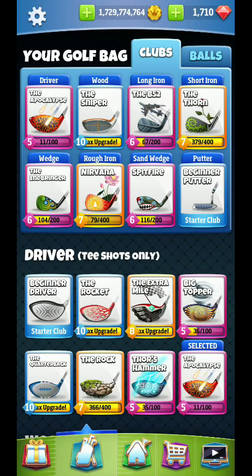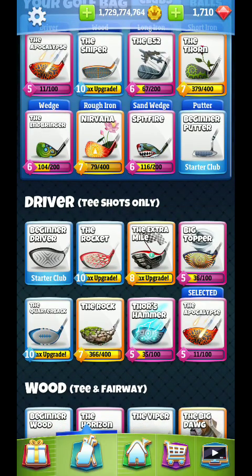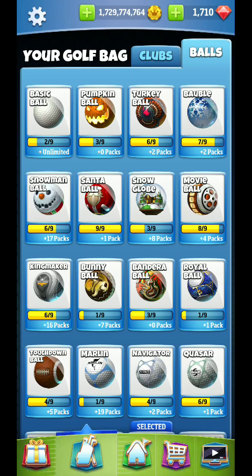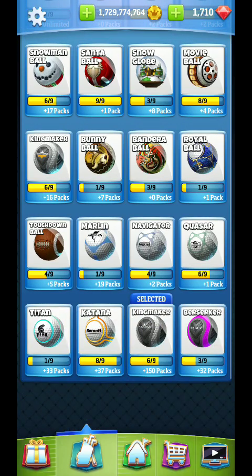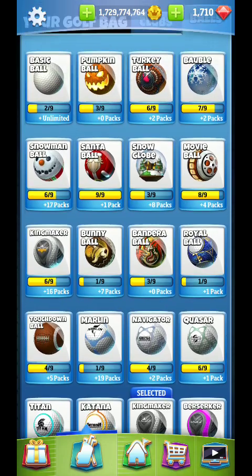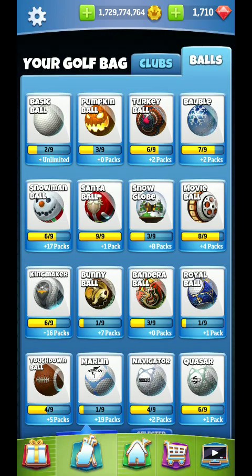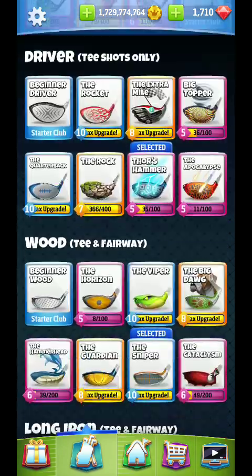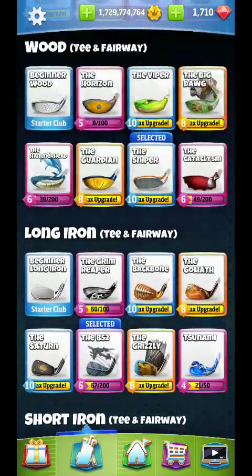Alright, hey guys, we are back for another golf class tutorial video. We're switching up the bag a little bit — we are going to use Thor's Hammer here, just to show people a different club option. Maybe they don't have Apocalypse; you can still do what I'm about to do with either a Puck or a Four. Even aside from that, you could probably get away with Quarterback if you really needed to. We are going to be going for the layup shot here.